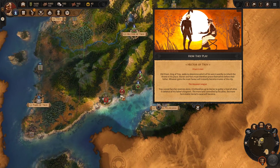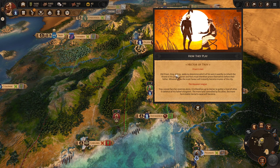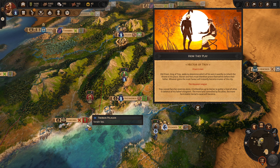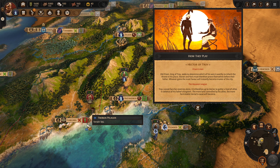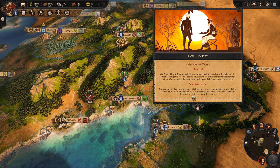We can get into what Total War is as a game in a second, but we're going to read through this right here just so we can understand how we're playing. So Hector of Troy is who we're playing as. Old Priam, King of Troy, seeks to determine which of his sons is worthy to inherit the throne. Hector and Paris must prove themselves before their father. Whoever gains the most favor will become master of the city. Troy cannot face enemies alone — it's up to Hector to gather allies, and the more land controlled by his allies, the more formidable his cause will become.